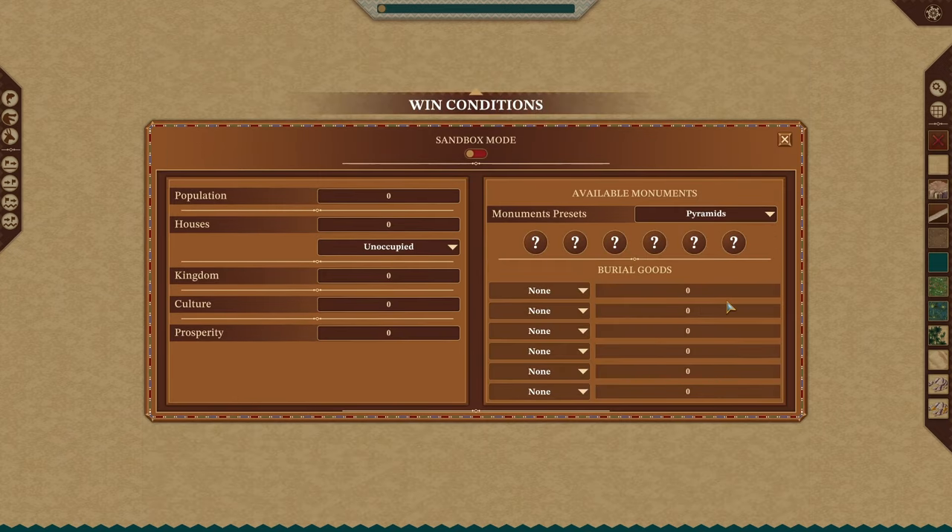Next up is win conditions. If you just want to build and have fun, check sandbox mode. But if not, you have to actually build it out. Remember that whatever you put in here for win conditions, your players have to be able to actually achieve that. If you want culture, you need to have certain buildings. If they require two or more foods, you need to provide that. If you require two or more gods, you need those. So remember this must be actually achievable — the same goes for monuments as well.